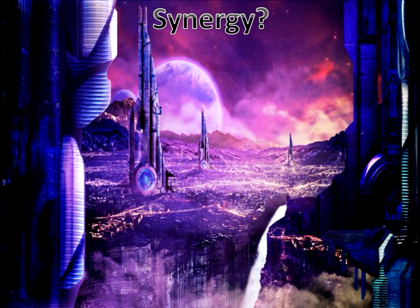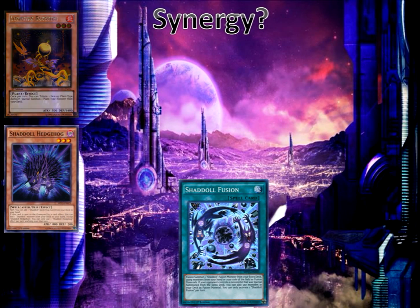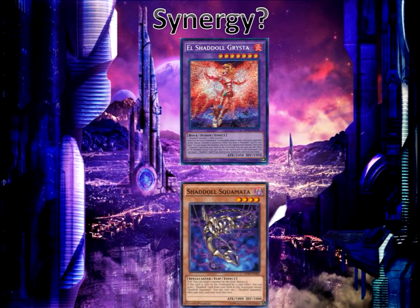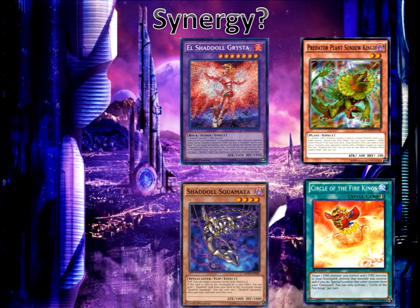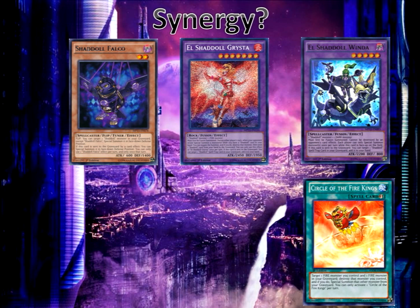Here's the full synergy combo. Assuming your opponent has an extra deck summon monster, activate Shaddoll Fusion, sending Lonefire and Hedgehog from deck to graveyard to fusion summon El Shaddoll Grista. Hedgehog's effect searches Squamata to hand. Then normal summon Raribus Magia, destroy it with Circle of the Fire Kings to special summon the Lonefire Blossom just sent to the graveyard. Raribus Magia will search a Metalphosis monster during the end phase. Activate Lonefire's effect to tribute itself and special summon Predator Plant Sundew from deck. Activate Sundew's effect fusing Squamata from hand and itself to fusion summon El Shaddoll Winda. Squamata's effect sends Shaddoll Falco to special summon it face-down in defense mode, leaving you with Grista and Winda as a lockdown board.